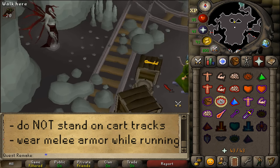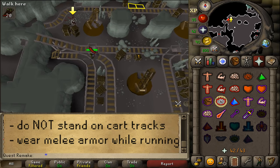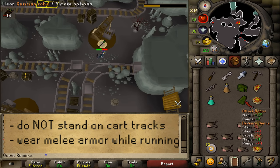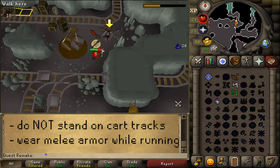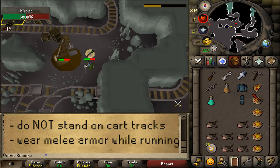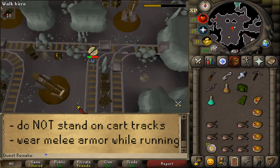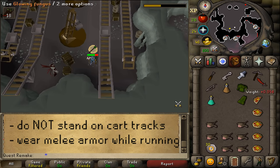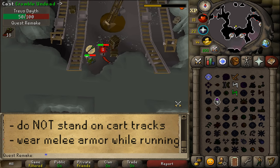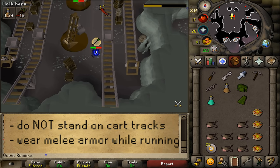As for the boss mechanics: number one, the max hit is 15. Number two, there are a lot of mine cart tracks here — never stand on them because on every one there is a moving cart, and if you stand in its way you will take 36 damage which is not negatable. The second way the boss can deal damage is by standing next to cranes — cranes do inaccurate melee damage with a max hit of around 25. The third way is by throwing pickaxes at you: without Protect from Missiles, the max hit is 15. Finally, if you fail and teleport out or die, you will need to get another fungus to get back down here.